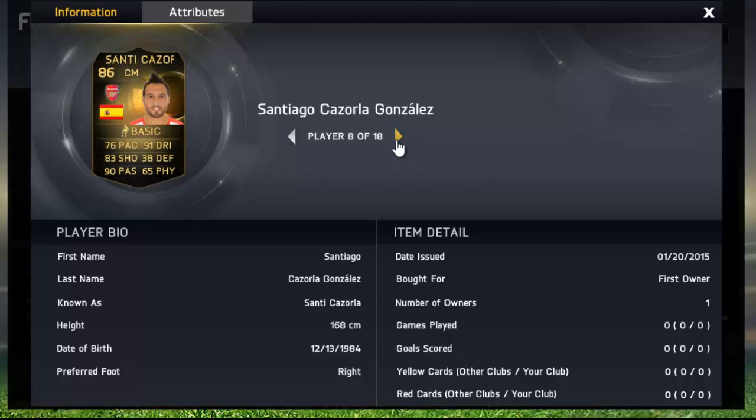Then we move on to the second in-form Sanchez — the main one for me, obviously being an Arsenal fan. Very much looking forward to trying this guy out. Look at that passing: 90 passing, 83 shooting, and also 91 dribbling. Looking like a very nice card and I can't wait to pick that one up. I'm probably going to use it at CAM — looks pretty damn nice.